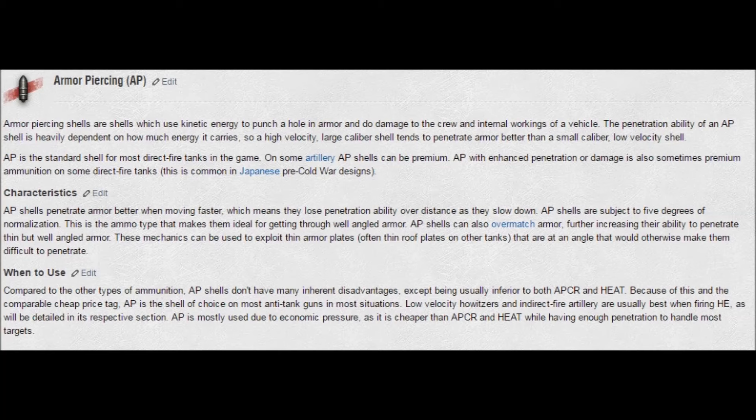If your shell is not three times thicker but is at least twice as thick, it will receive what's called normalization, or added normalization. Think of normalization as effectively a bonus to penetration, but not a guaranteed pen like overmatching. Another thing to note is AP loses penetration over greater distances, and AP has an average velocity, meaning you don't have to really lead it, but you can't just snap it either. Now I'll show you some examples of actual AP mechanics.